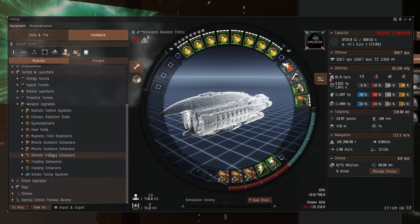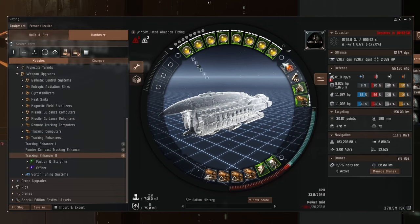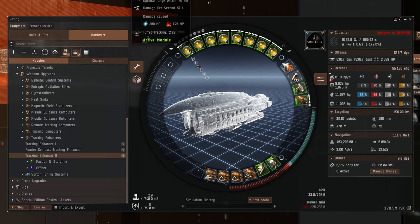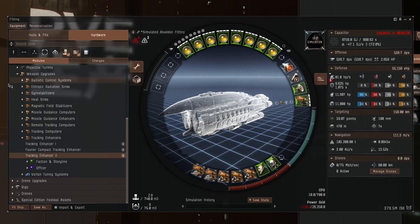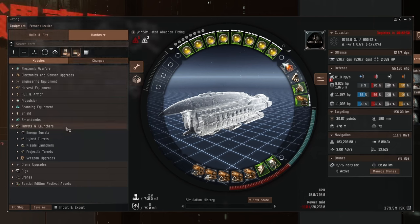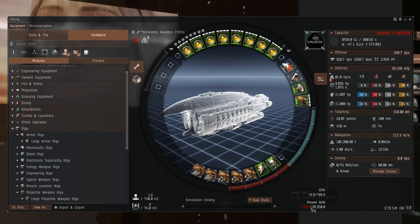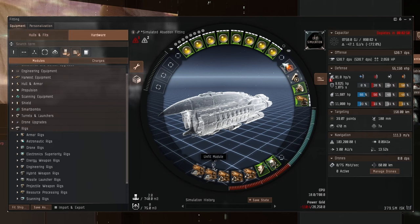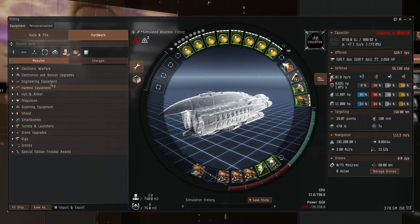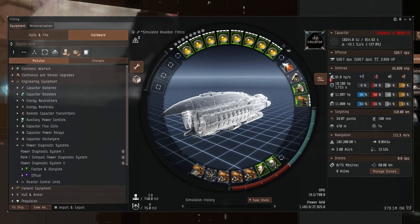We should look at tracking enhancers. Tracking enhancer 2 gives us 106, still pretty awful, and another one puts it up to 113 — still awful, and this is with a scripted tracking computer. Not great at all. We're going to have to sort out the power grid, so that means a rig, or we could put a power diagnostic on this ship to give it more power and a little bit more cap as well.